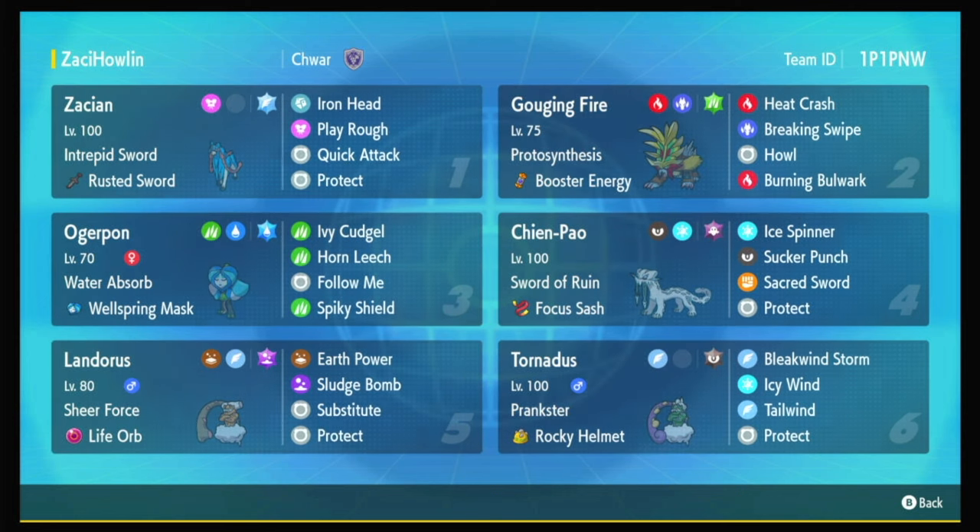We also have Ogrepan. I love Ogrepan plus Gouging Fire, because it's like a Fire-Water-Grass core right there. And then with Zacian, when it becomes the Steel type on the field, with Zacian, Ogrepan, Gouging Fire — that's a Fire-Water-Grass-Dragon-Fairy-Steel core just in three Pokemon, that's crazy. And Chenpao is here to lower their defense even more, so Zacian can do really big damage.